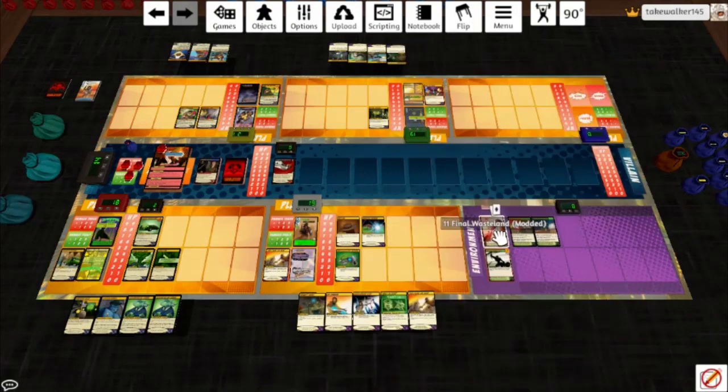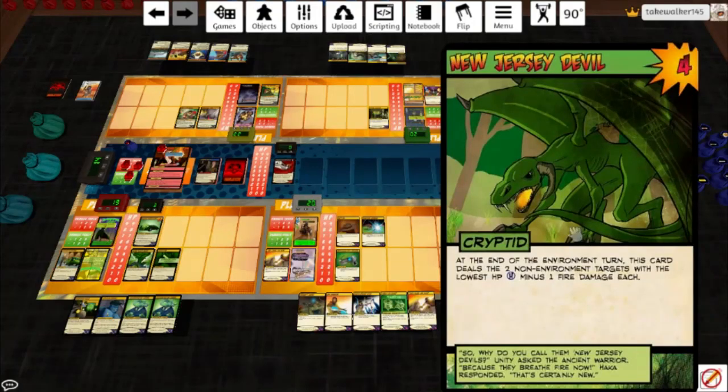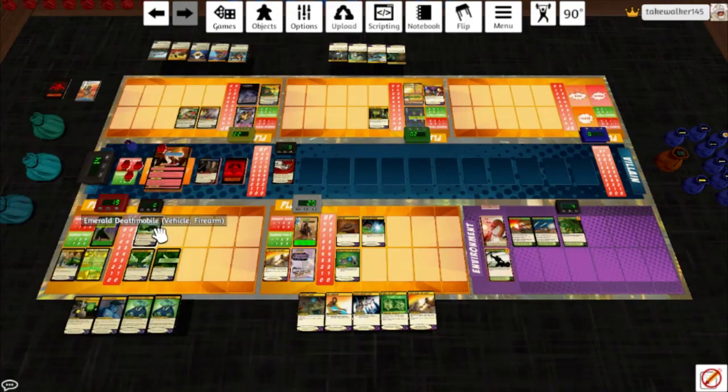These do not get destroyed, but now we're in Cryptid Territory. Somebody draws 2 cards — Gyrosaur. Everybody heals 1. This hits the 2 lowest for 3 each: that's the Contract, which essentially takes nothing, and the Emerald Deathmobile, which is destroyed. When this card is destroyed, it deals a target 2 melee and 2 fire damage — so it'll hit her for a token and 2 fire damage — and discard the top card of her deck for 1 token. We can get that back.